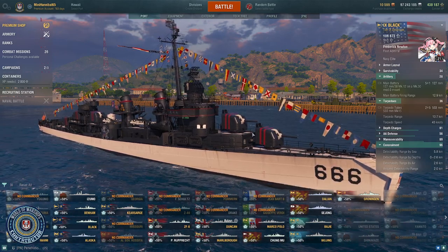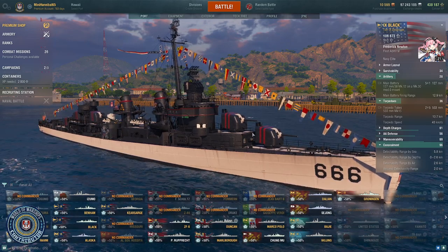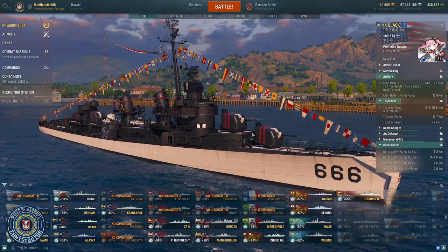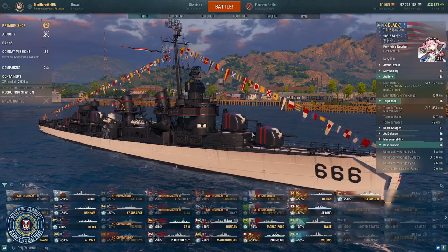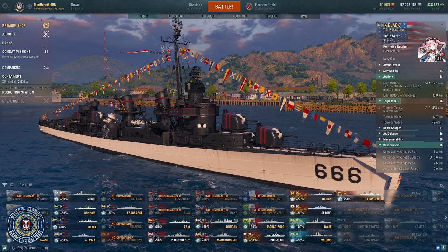Let's start with DDs. When looking at DDs, you're going to want a couple of things. You're going to want to have a radar and preferably a hydro as well — or at least a hydro — due to the fact that you're going to want to be able to watch and see where the torps are coming from. The radar is really nice if you run into another DD or a smoke cruiser so that you can smash the cruiser.